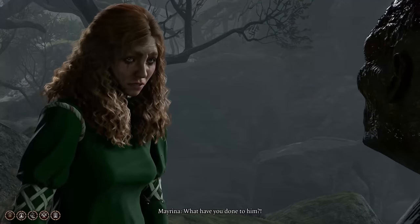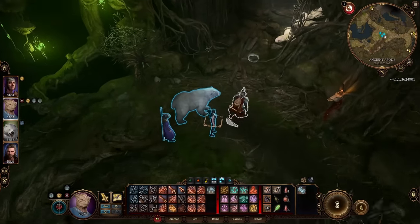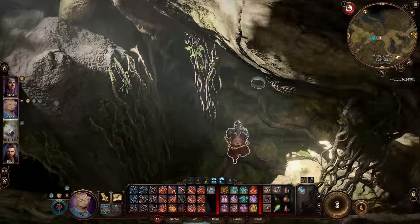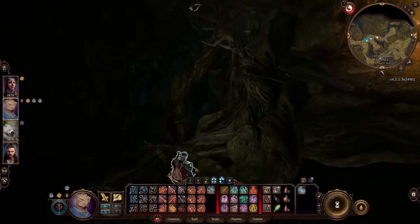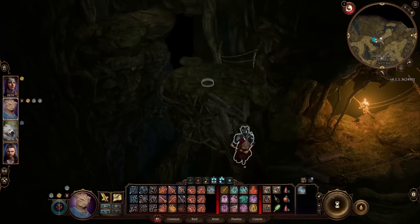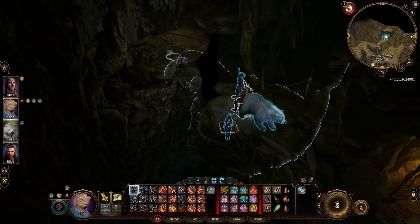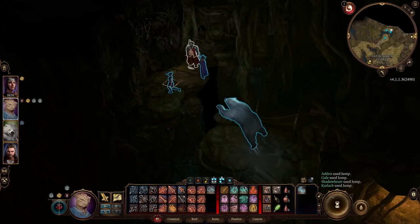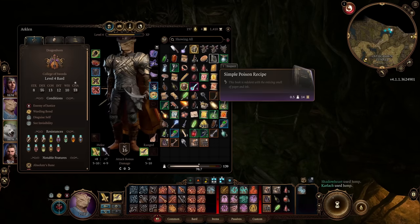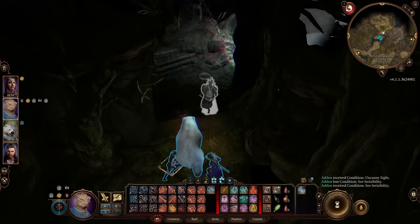Now for the secret entrance to the Underdark. Use the same mushroom circle to go back down to the hag area, then walk back out the way you came in toward the gas trap area. Hold to the left and make the jump here. Use your mask and you will get through the door — don't worry about getting charmed as the hag is gone or dead, whatever you chose. Behind the door is another mushroom circle, and this one takes you into the Underdark. Keep in mind there are three ways into the Underdark; this is just one of them.